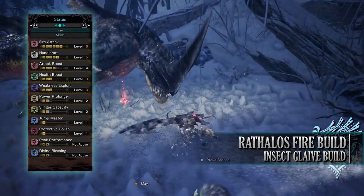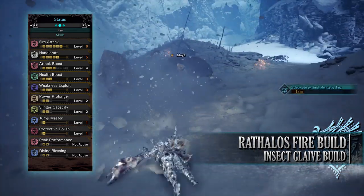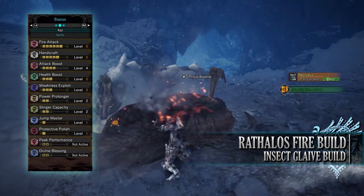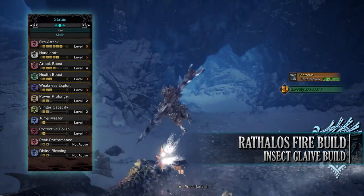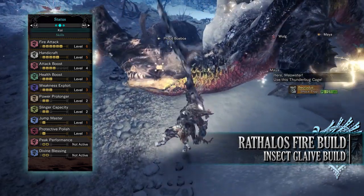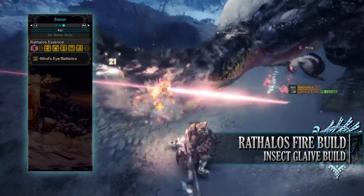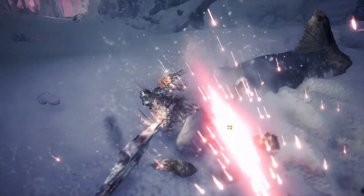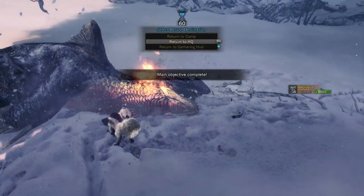As for the skills: you have Fire Attack level 6, which increases the fire rating and fire damage. You have Handicraft level 5, which increases sharpness and grants that purple sharpness with the Glavenous insect glaive. You have Attack Boost at level 4, which increases raw attack and at level 4 or above also provides an extra 5% affinity — so you always want to try to get to at least level 4. You also have Health Boost level 3, Weakness Exploit level 3, Power Prolonger level 2, Slinger Capacity level 2 allowing you to carry more slinger ammunition, Jump Master level 1 preventing knockback during jumping attacks, and Protective Polish level 1. You'll also have the Rathalos Essence set bonus Mind's Eye, which prevents attacks from bouncing off a monster's hide. This is a fairly strong DPS build — it doesn't have as many quality of life skills as the previous build, but it's definitely more powerful thanks to fire attack combined with attack boost. If a monster is weak to the fire element this build is going to tear through them quite quickly.